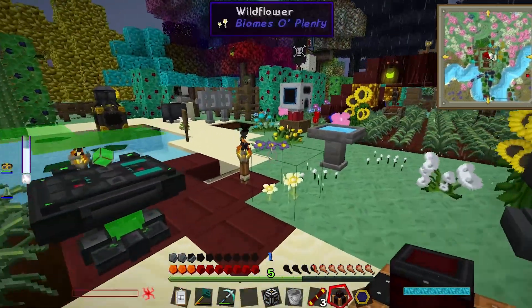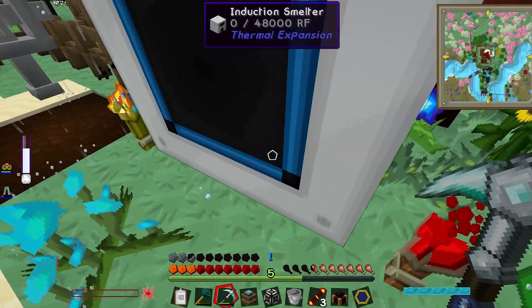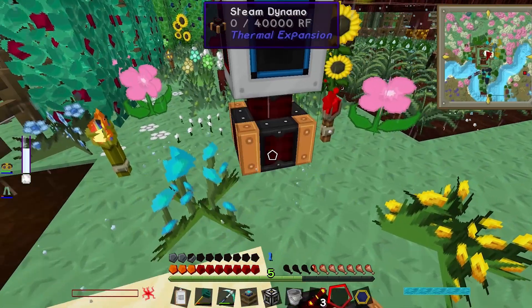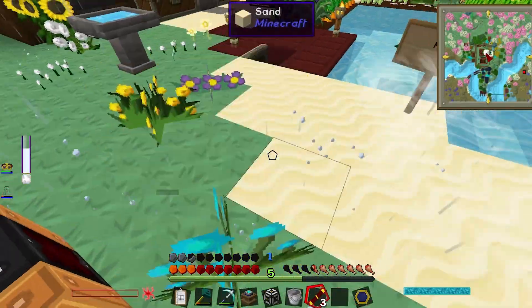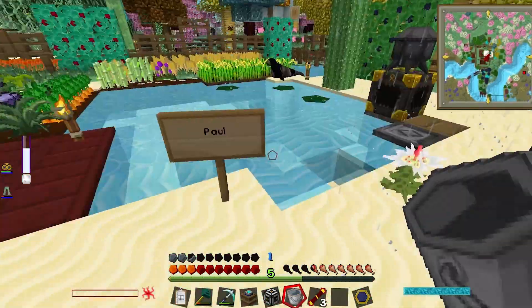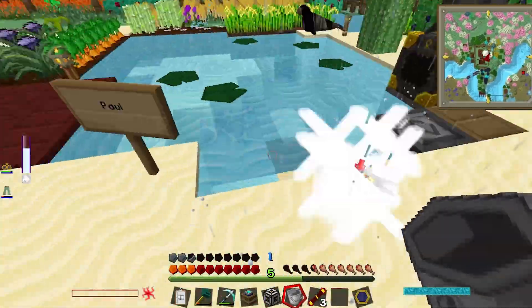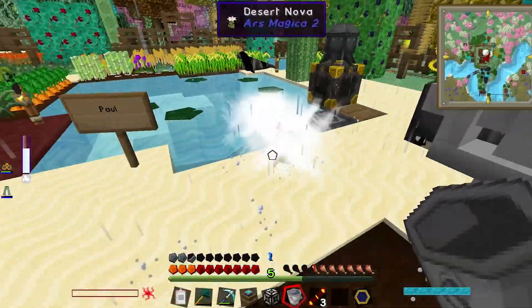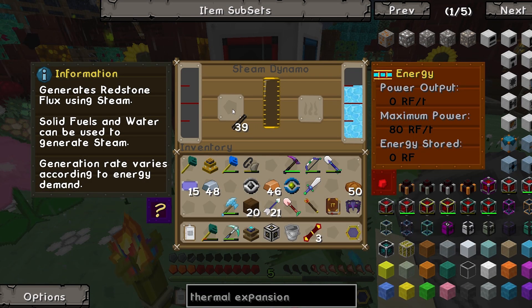I hope this steam dynamo works - without the SAG mill it would be a problem. The SAG mill does nothing - are you kidding? It's grinding up the gold and stuff. It's not gaining any more power though - generation is redstone flux using steam, solid fuels and water. We'll need water. Oh, it is getting there! Paul has done a great job providing us with constant water.